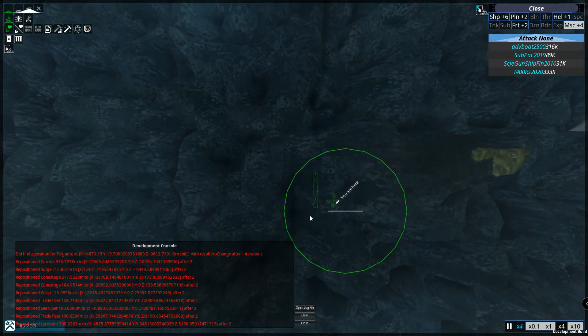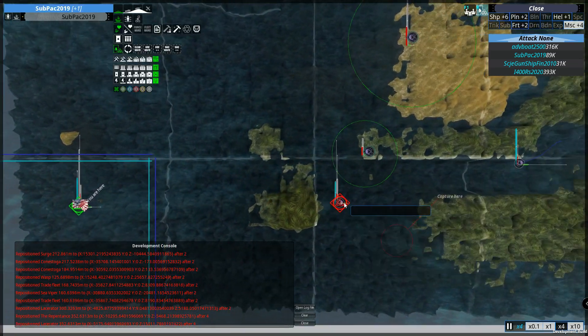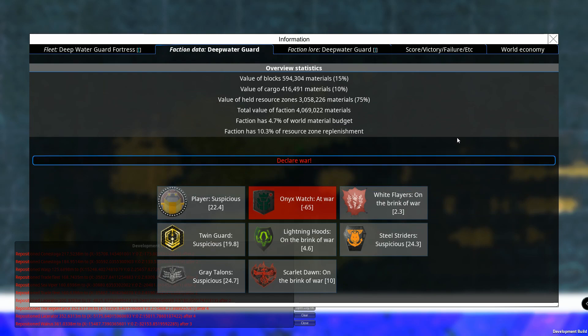I'm going to tell our sub to get actually full of materials this time, because we want it to go out and build a little mining place over there. When you click on a construct — like here on the Davy Jones Outpost — you can see it wants to keep 80k worth of ammo, and everything else is extra. Whatever is extra means anything that passes by to restock or rearm can receive that amount. Pretty self-explanatory.